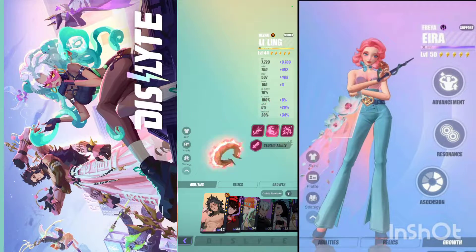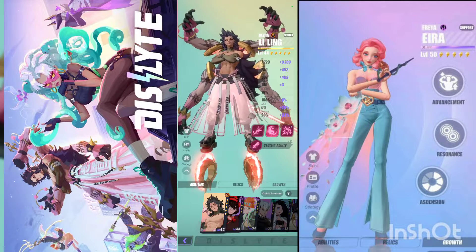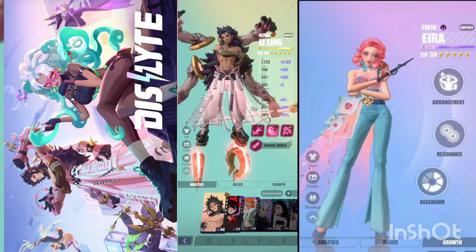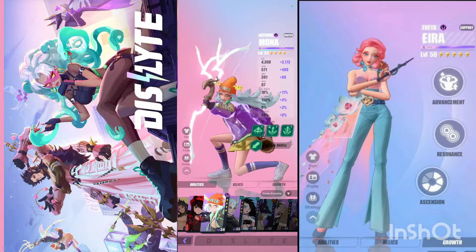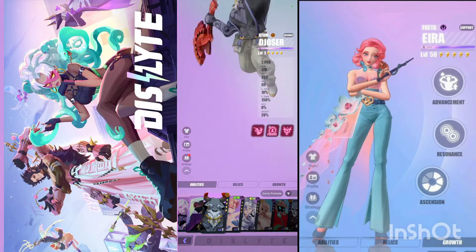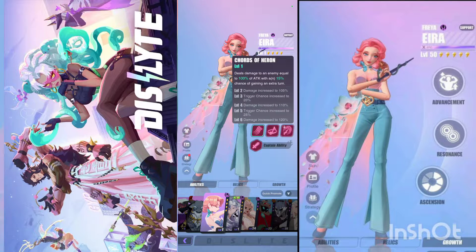Those are your characters — espers. These are the characters I have. This is my only five-star character, who was essentially the guaranteed starter character. Unfortunately he's not that good for carrying through the game, which is why it gets crazy hard. These are the main characters I use. I'll give a breakdown on the characters but it's easier to do while playing.